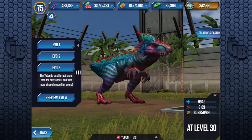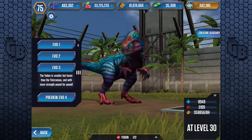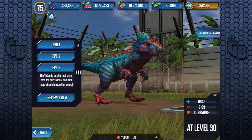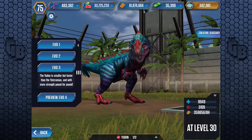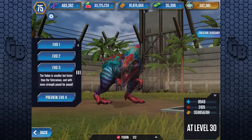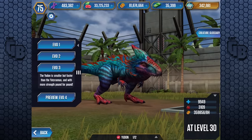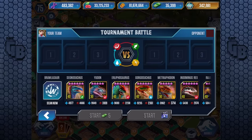Let's claim our third evolution prize — only 100 bucks but a million food. The Udon is smaller but faster than the Euteranus, and with more strength pound for pound. Spineraptor is supposedly huge, but in the game it's kind of small — Jurassic World released a book with a size chart of all the hybrids, and Spineraptor was massive. If it's supposed to be that big, make it that big — that would be so cool. Level 30 — let's see where it fits in the roster. It beats Urlophosaurus, even — oh my god, it's got more health. I knew it was more than Gorgosuchus; I didn't know more than Urlophosaurus.